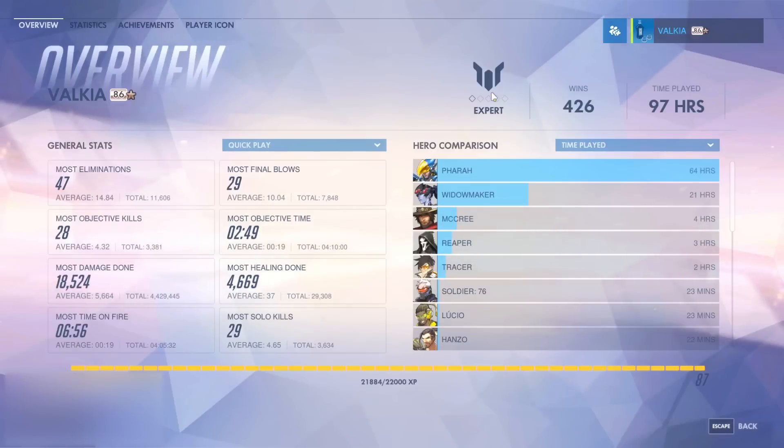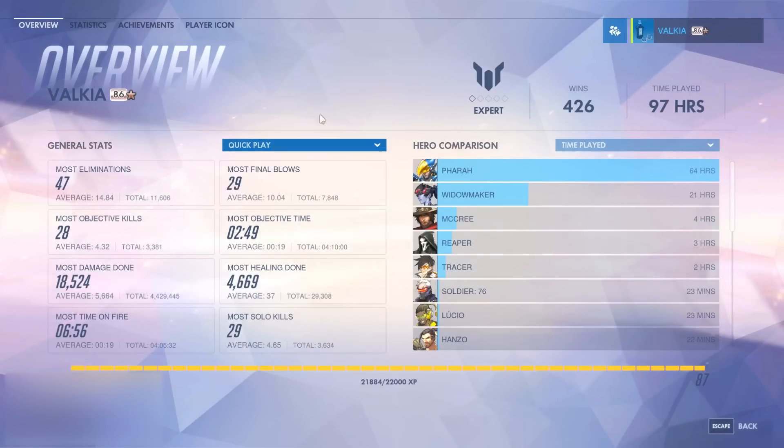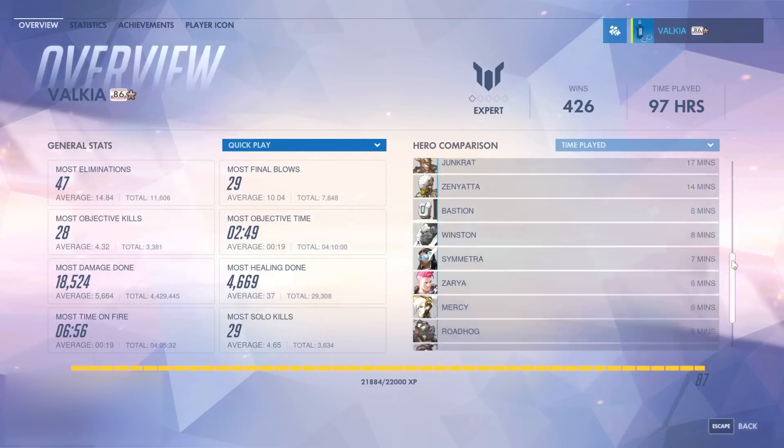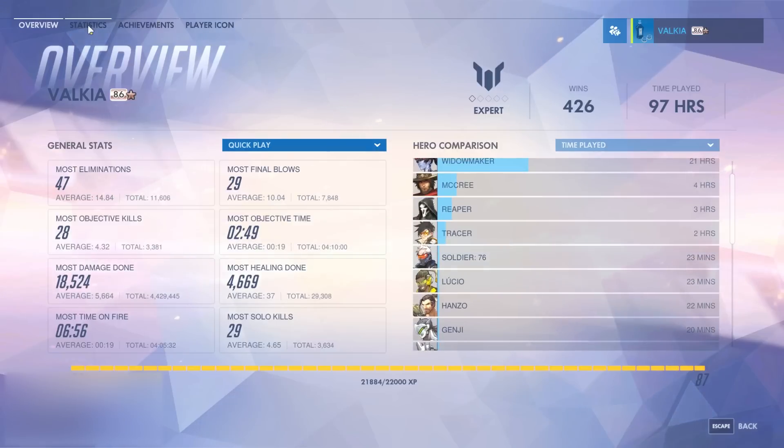It'll bring up a nice overview page. It includes your matchmaking rank, your wins, your time played, and just general stats. You've got a little drop down that can go between competitive and play versus AI, and also a hero comparison to see which heroes you've played with the most and the least.